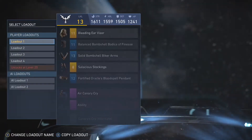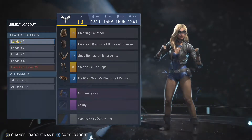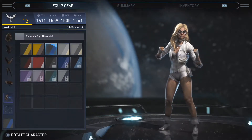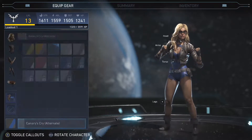So I'm going to show Black Adam. I have Black Canary with some cool stuff — the Bleeding Ear Visor and the Stockings. And I have the Canary's Cry alternate. I have all the God shaders and Demon shaders as well. I like this one too, but I've been rocking this one lately.